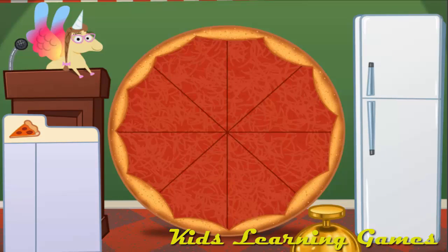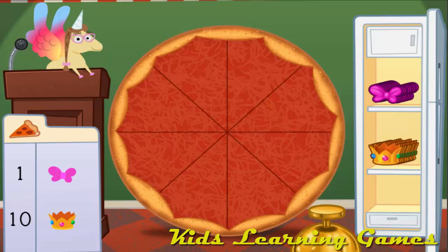Pretty pizza! Welcome to Penelope's Pretty Pizza Palace. Today we're going to add up pizza toppings. Drag items from the fridge and put them on the pizza. Click the bell when the toppings are just right. Make a pizza with 11 toppings. Add 1 bow and 10 crowns.